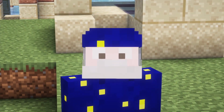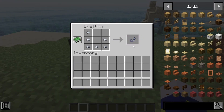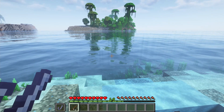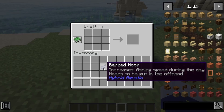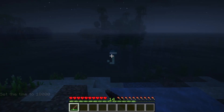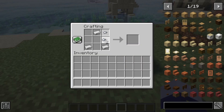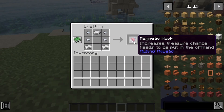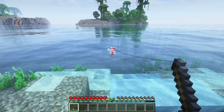Alongside the fish, there are a couple of items to talk about. Put six iron nuggets in a crafting table and you can make the barbed hook. If you put this item in your offhand, it will increase the speed at which you can catch fish during the day. If you combine this hook with a glow slime, you can make the glowing hook, which increases fish catch speed at night. Using three iron ingots and four iron nuggets, you can craft the magnetic hook, which increases the amount of treasure you find when fishing.